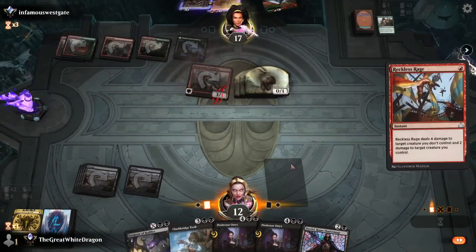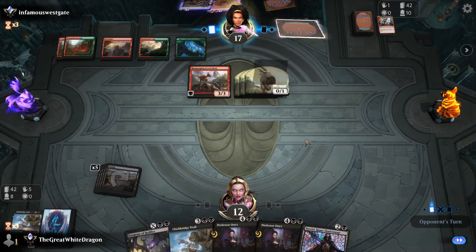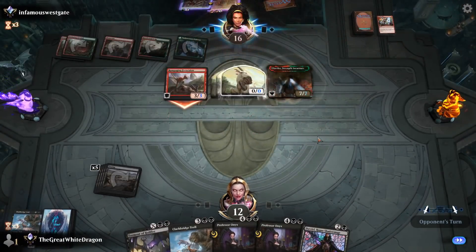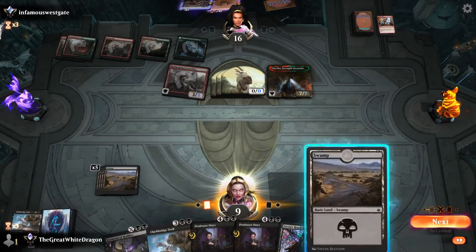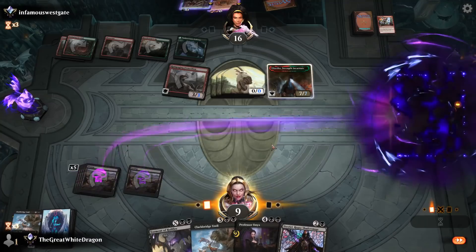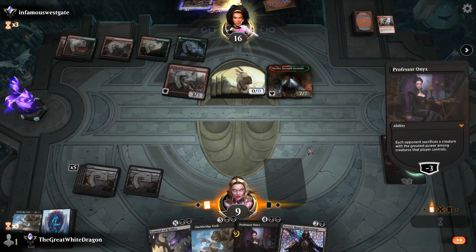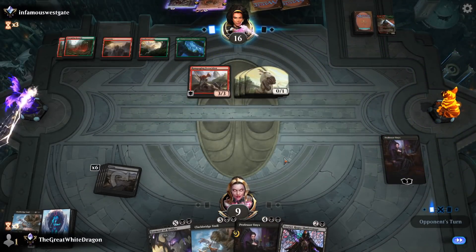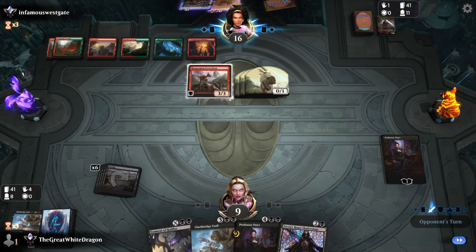Wait, you can't — oh yeah, you actually can. Oops. That is so much tryharding to get rid of one creature. Admittedly, now I need to get rid of that and that's very annoying. Liliana does stuff — Liliana sees a dino and she says uh-uh-uh-uh-uh. And now I'm actually even saved — depends on what I top deck next.